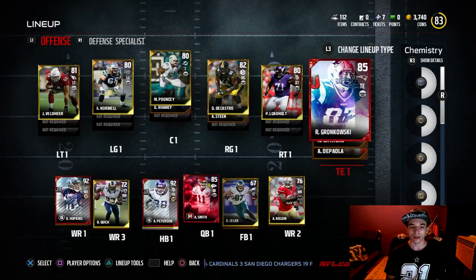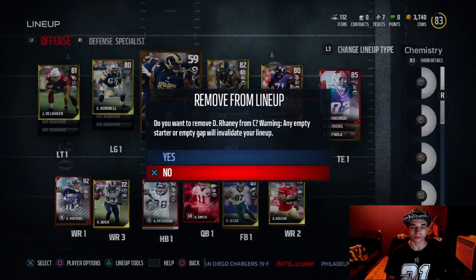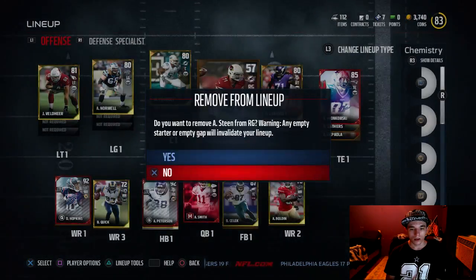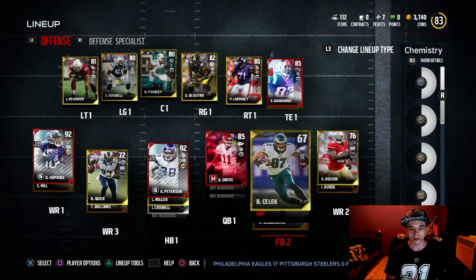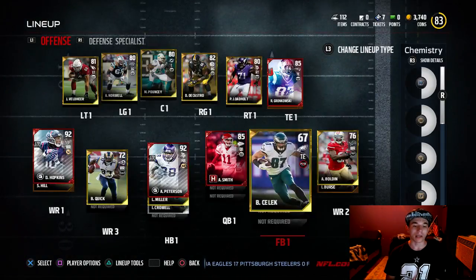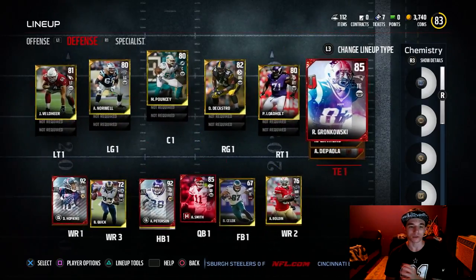You see we got that Gronk and the offensive line is looking real good. I don't even know why I have these backups in — get them out. We do need to get a couple new wide receivers, but that'll be the focus point after we get Eric Reid.